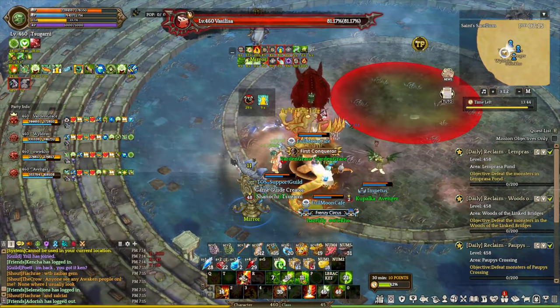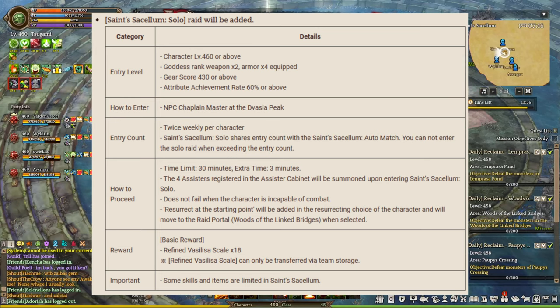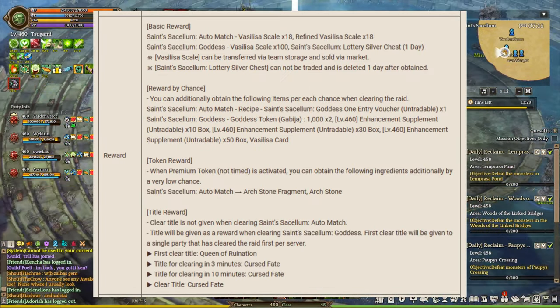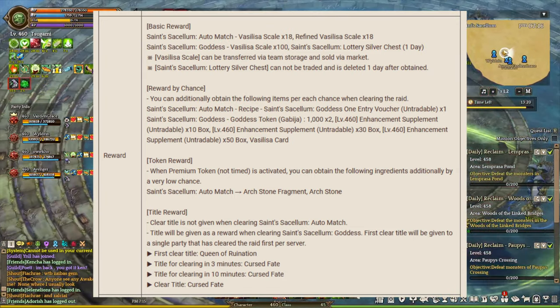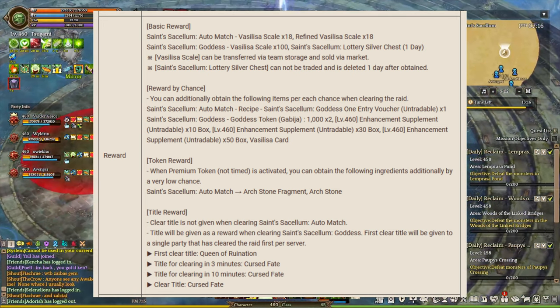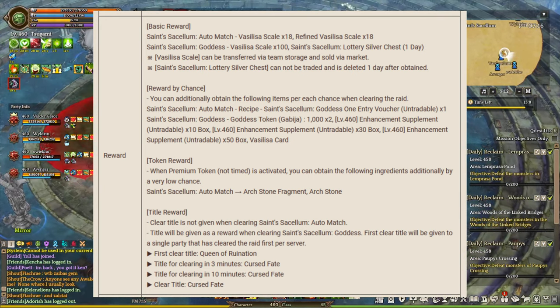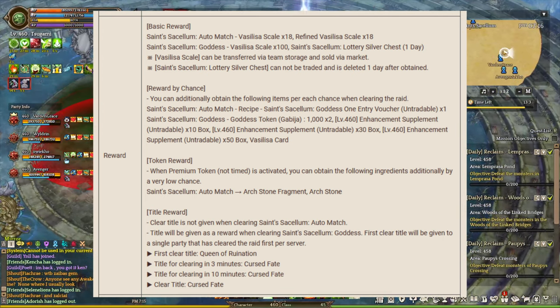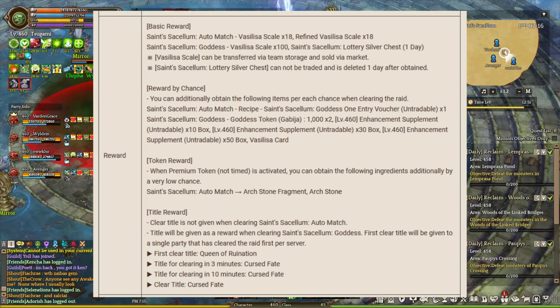Players can obtain Vasilia's Scales from Goddess Raid content. There are 3 versions: solo, auto-master, and hard. The solo version gives Refined Vasilia's Scales for upgrading or crafting Goddess items. The auto-master version gives 18 Vasilia's Scales and 18 refined versions (36 total), plus a chance to get a Goddess Raid hard mode entry voucher. The hard version gives 100 Vasilia's Scales, a lottery silver chest with a very low chance of 300 million silver, and additional rewards — including Enhanced Supplements in untradable x10, x30, and x50 boxes, plus a chance at Vasilia's Scales or, if you have a token activated, archstone fragments or archstone.